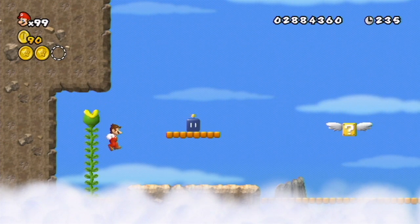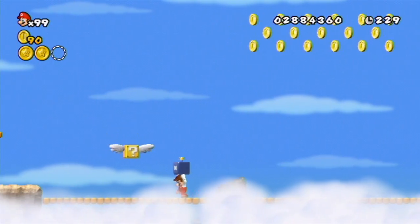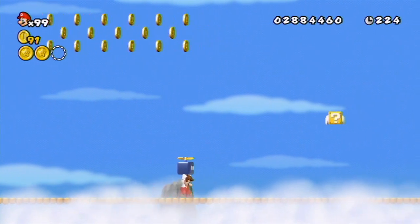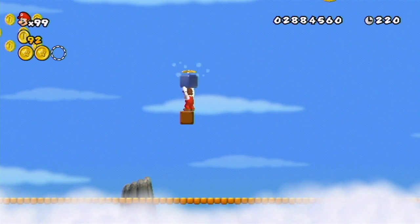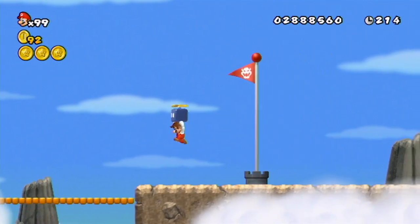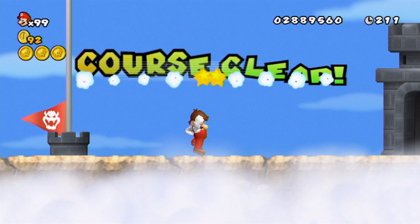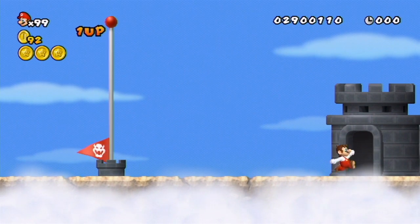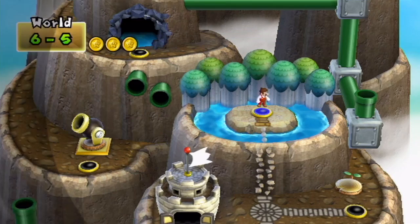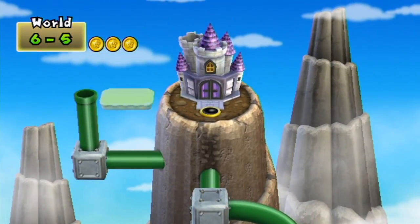Let's climb up here and we have the secret area. This is the hidden exit, and the third star coin is here. We're gonna go here and then come back to this level and go through the regular exit. It's so nice that I got that mushroom house because last time I didn't have a very good run.